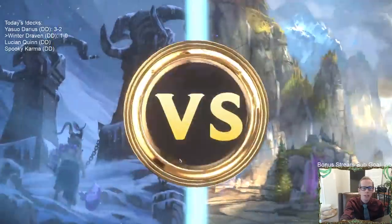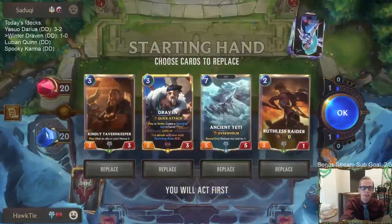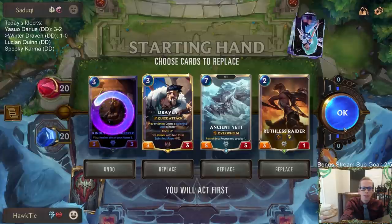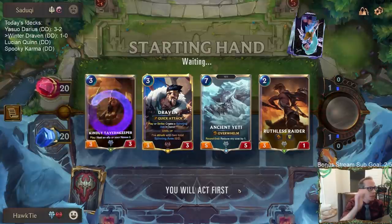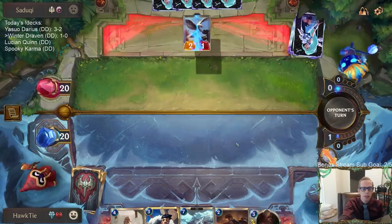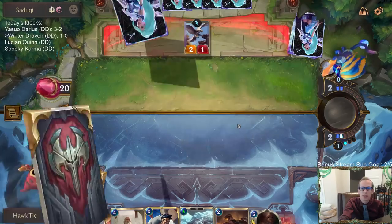Game 2 — this is a Shen Fiora deck, which is going to be a very good test for our deck. Tavern Keeper is definitely gone. I think you just keep Ancient Yeti, but this isn't necessarily the best Ancient Yeti matchup. I want spells — I just want Culling Strike. Hearth Guard plus Assessor is great, and we have Culling Strikes plus Flash Freeze and Troll Chant — all pretty good.